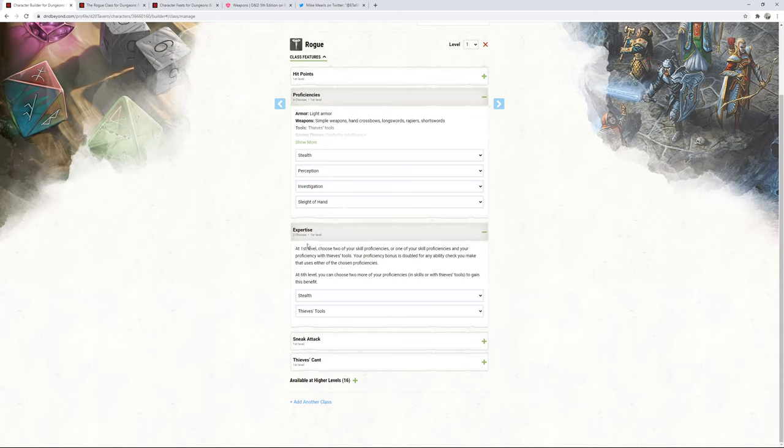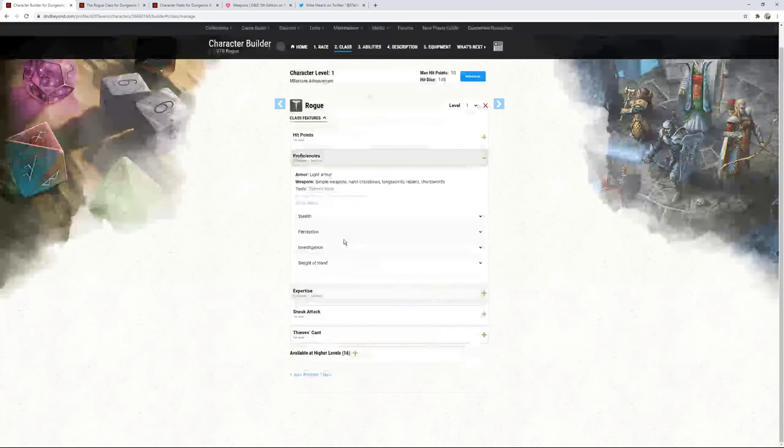We are dumping Charisma. You could dump Wisdom instead if you chose, but I don't like dumping Wisdom because it's tied to our Perception skill. I'm accepting that we're not going to be the best party face — that's okay, we're not meant to be. For expertise, we go with Stealth and Thieves' Tools, giving us at minimum +4 with a 14 Dexterity. At level one, we have +6 to Stealth and +6 to Thieves' Tools checks.